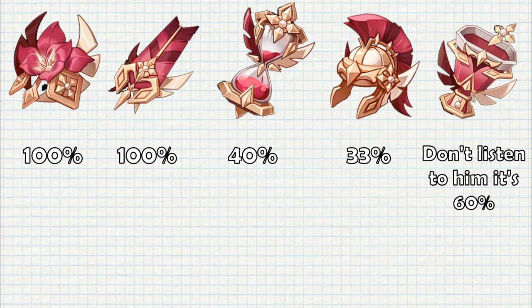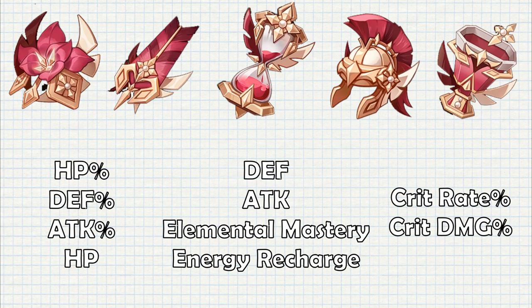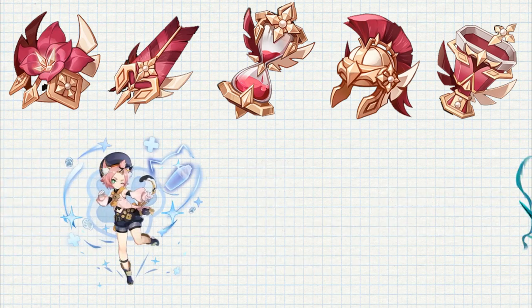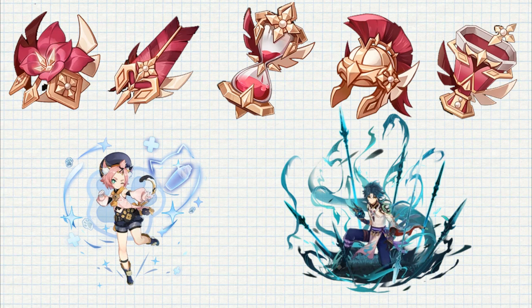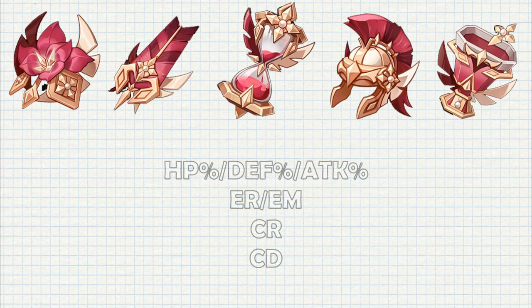Looking not that bad for now, right? But wait — the real problem is substats. In substats you are usually looking for the same stats, but keep in mind that substats can be the same as the main stat. Here's a list of all possible substats. You want one of ATK%, HP%, and DEF%, then Elemental Mastery if it's on-field DPS or Energy Recharge if off-field, plus Crit Rate and Crit Damage. Of course there are exceptions like shielders, but let's stick to the general idea. That means you only want 4 out of 9 possible substats, and you want at least 2 of them.